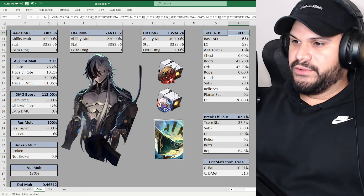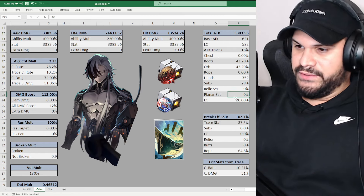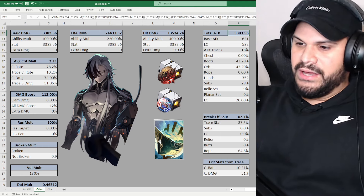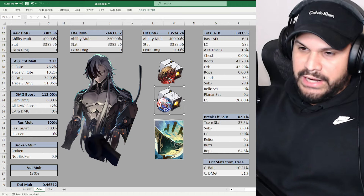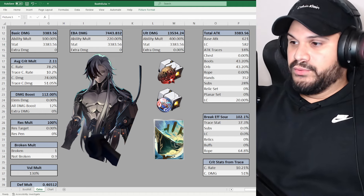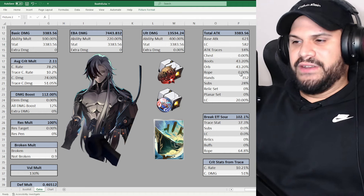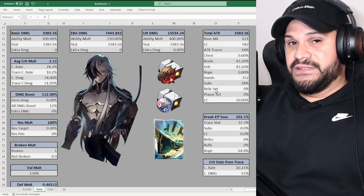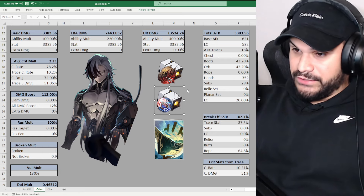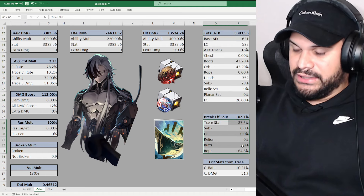That brings attack to almost 3,400 which is pretty nice — no relic or planar set is giving us attack here. Attack caps out at about 3,300 with this light cone, these relic sets, and these planar sets. If we had Musketeer we'd get 12% extra attack, or a two-piece prisoner set would give 24%, but we want to stack as much crit as possible so we didn't go with those. That's pretty conclusive for attack. Now let's look at break effect.